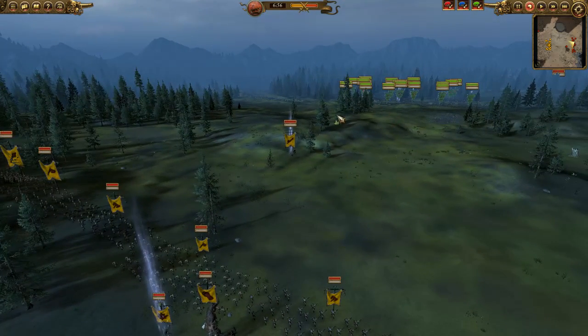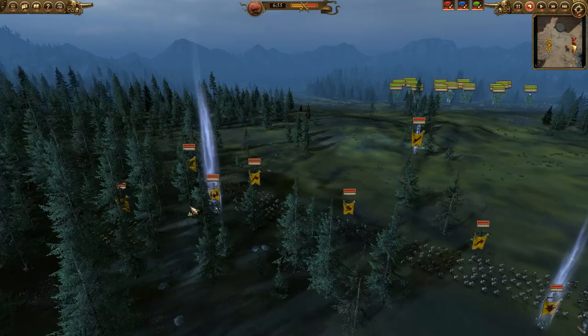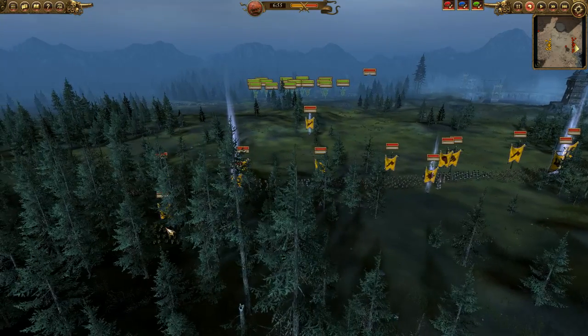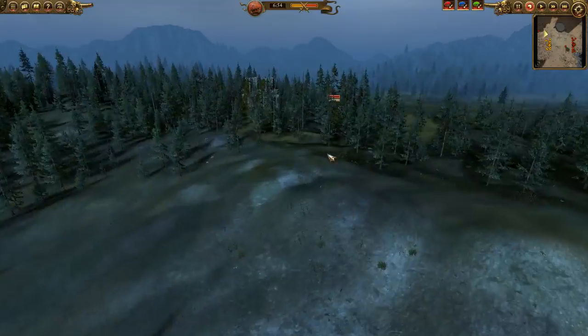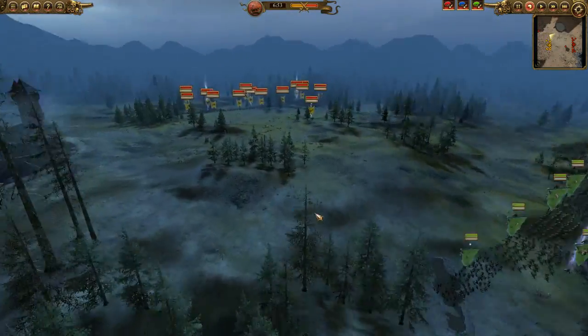I'm repositioning my line to reflect where my units need to be. On each flank he has Ungor Spearherds, with more in the back. He also has two Chaos Warhounds, one with poison — the other one he springs on me much later, and I do not see it coming.